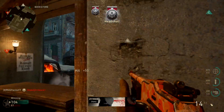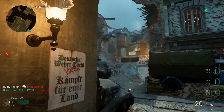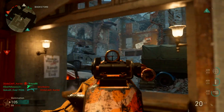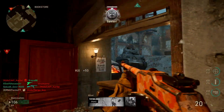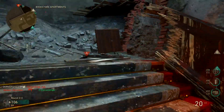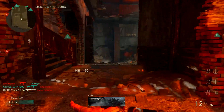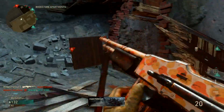Especially now that we're back on boots on the ground, we're back on a more slower-paced Call of Duty. There's going to be more people sitting and they're not going to be rushing as fast as people were in Black Ops 3 and Advanced Warfare. You need to adjust your playstyle - you can't be just running and gunning all the time. You have to adapt, make sure you're playing the objective and watching out for people standing on head glitches.